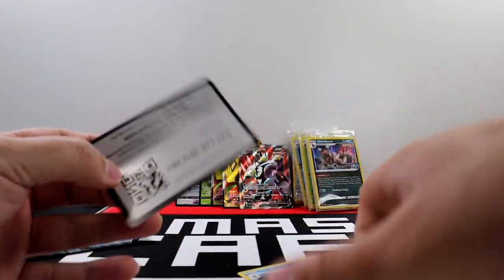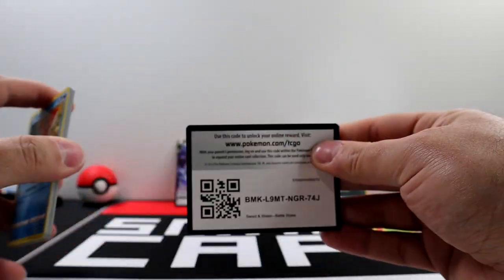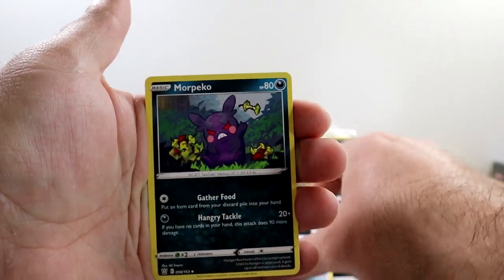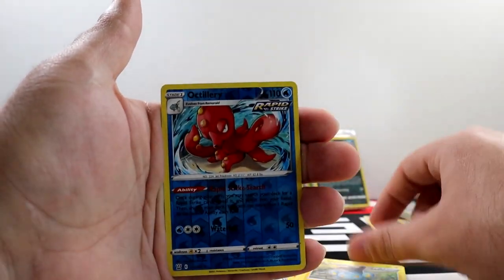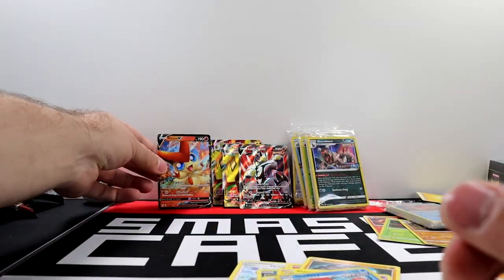We'll be doing a few more Shining Fates videos on the channel too — I just got the newest premium collections today, but I figured this is more important to open first. We got Mustard, Morpeko, Dewpider, Corphish, Salandit, Rolycoly, Espurr, Shinx, Octillery, and Victini. Nice.